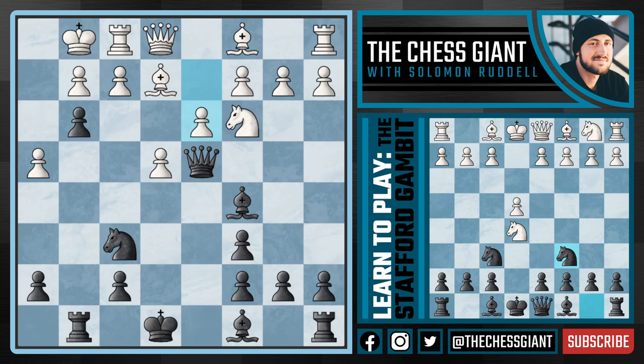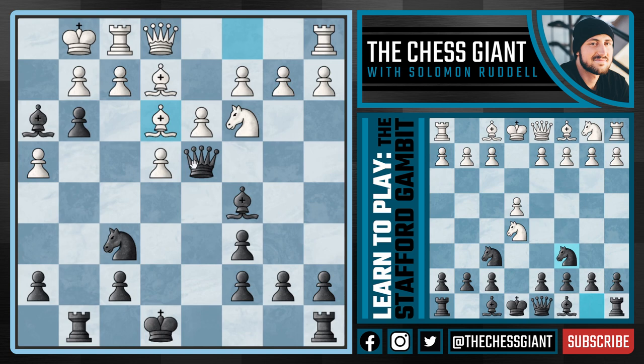And now if a move like D3 is played, we can actually play the crazy move Bishop H3, continuing to aggressively go after this King on G1. Notice how White can't take the Bishop because we're simply going to play G takes F2 with a double check from our pawn and our Rook on G8. We're simply going to take that Queen off the board and we're simply winning.